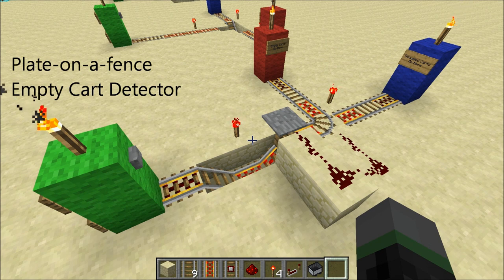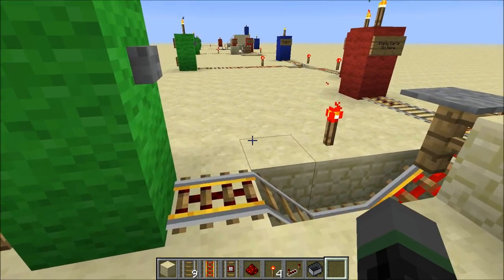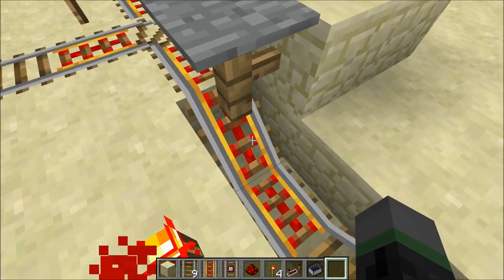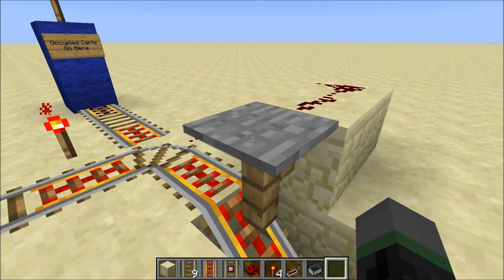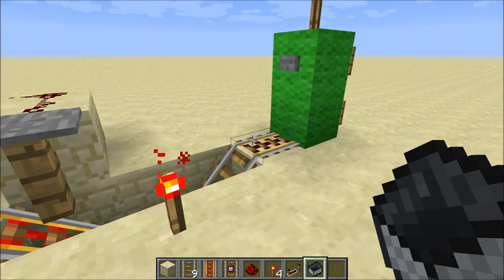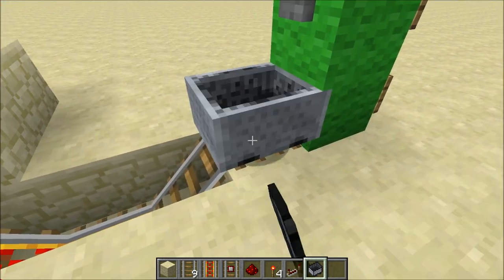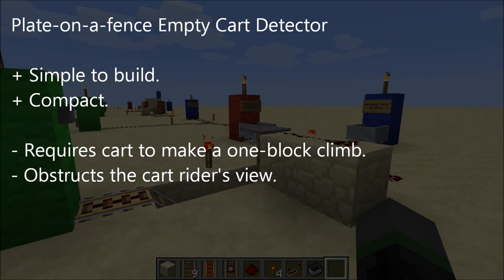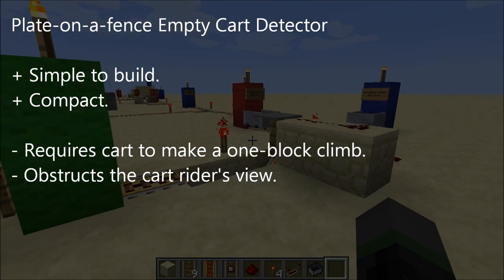Last but not least, this one I like to call a plate on a fence empty cart detector, and it's probably my personal favorite. It was originally designed by a guy named Professor Poopypants, and it literally is a plate on a fence. The fence is on top of a powered rail going upward, and you install a stone pressure plate on top of the fence and connect that to a switch or whatever else you need power for. Testing with an empty cart it goes to the left, and if I get into the cart I hit the plate and go straight through. It's pretty simple to build and compact, but the disadvantage is it requires a one-block climb, and the plate on a fence does obstruct the cart rider's forward view, so some people may not like that.